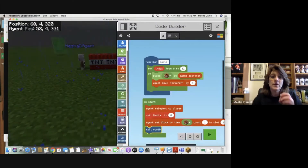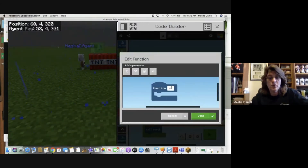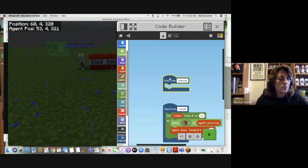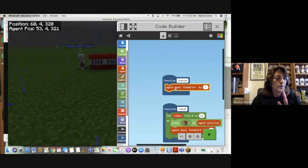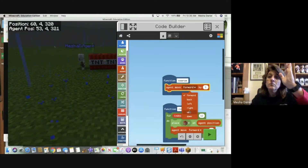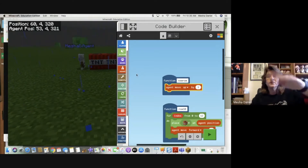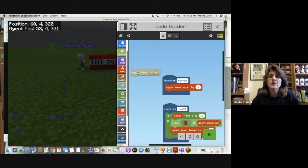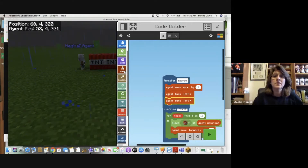We're going to make another function called 'new row'. In new row, we're going to have the agent move up by one, then turn left twice - because he only turns 90 degrees and we need 180 degrees - so now he's facing the other way. Then we're going to have him move forward by two.